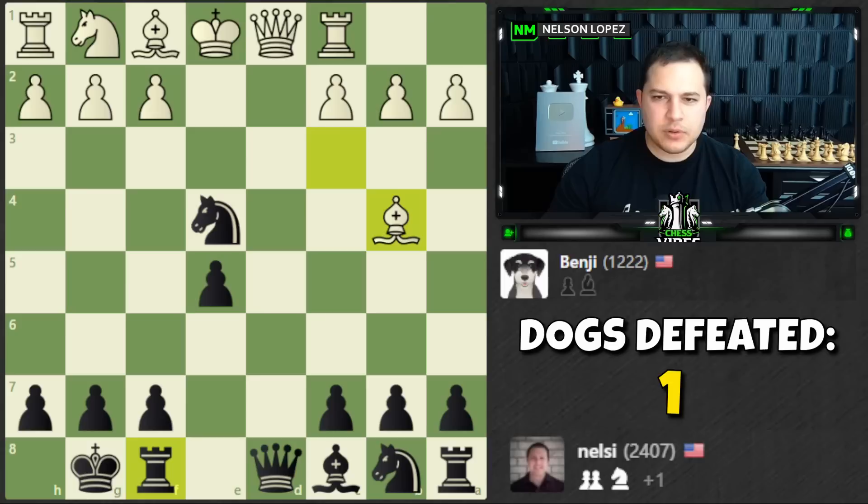If white takes I'll just happily recapture with the bishop. A couple of ways to play this: we could take here, we're happy if the king takes because we have a fork. Or we can come over here and threaten checkmate. It's not easy to stop with g3 because I'd take that and have an attack on the bishop. Queen h4 — I like this idea.